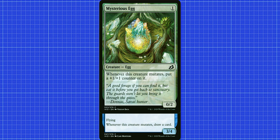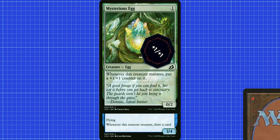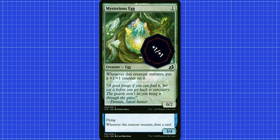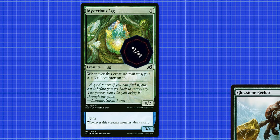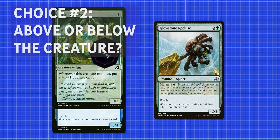Now moving on to the abilities of these two creatures: this now single creature says that when it mutates we put a +1/+1 counter on it and we draw a card. This means our 0/2 or 3/4 — depending on how you stacked it — gains a +1/+1 counter and we draw a card. These mutate abilities trigger every time we mutate a new thing onto it. So if we take a Glowstone Recluse and choose to mutate it onto our creature, we'll have the same second choice as before: above or below.